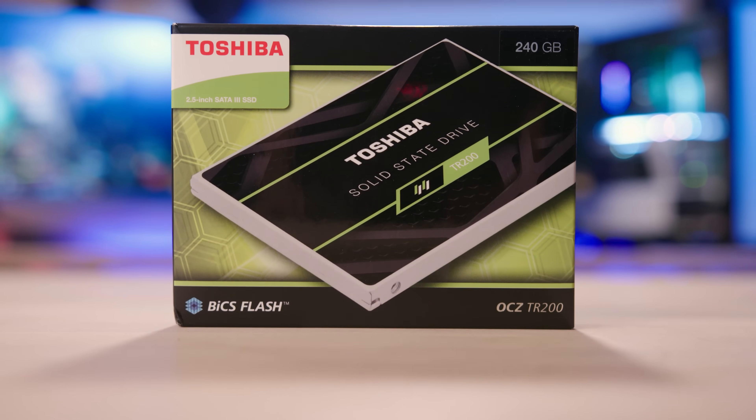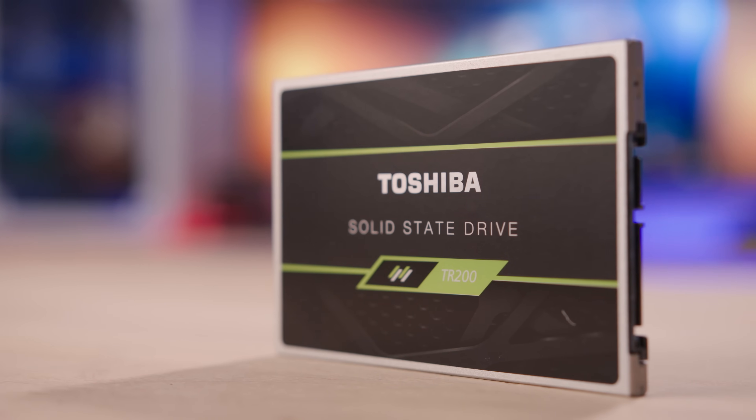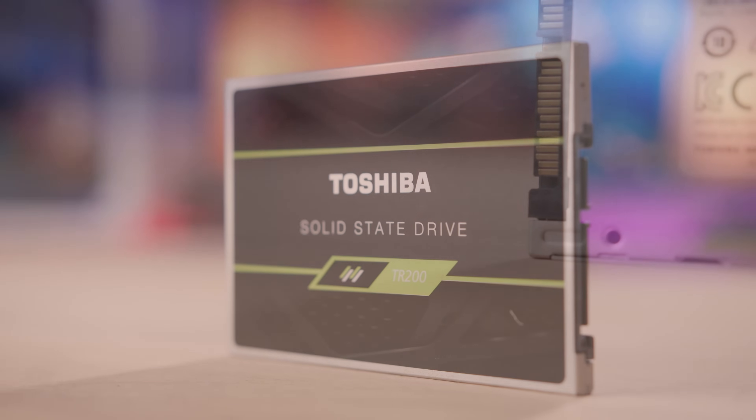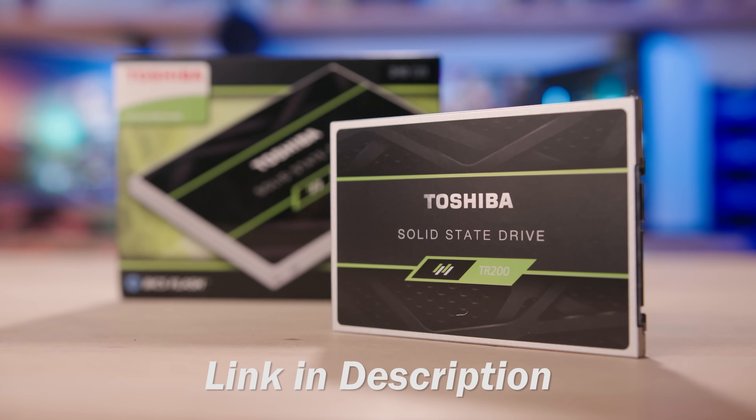Speed up your rig with the Toshiba OCZ TR200 SSD. Experience ultra-fast performance packaged in a slim 2.5-inch form factor using 64-layer 3D NAND flash memory. Now available in 240, 480, and 960 gig capacities. Click on the link below for more info.